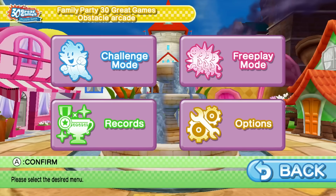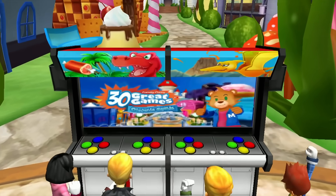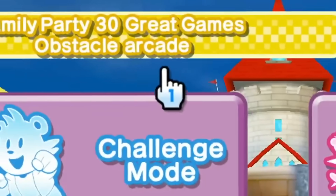But before we can do that, we of course have to talk about the menus. The mascot of the game is this lion guy, and my god, this man never stops talking. The best part is when you hover over the options and he does this.